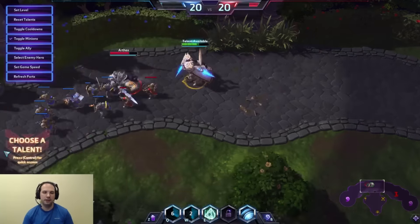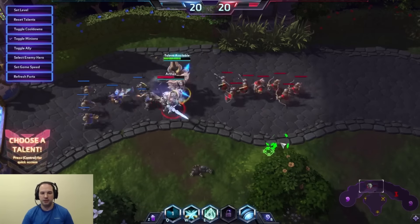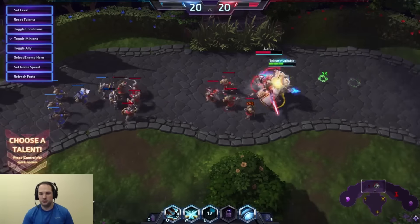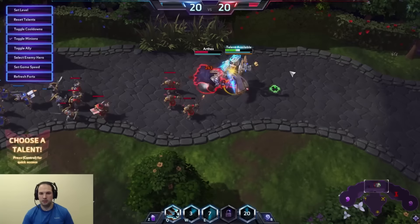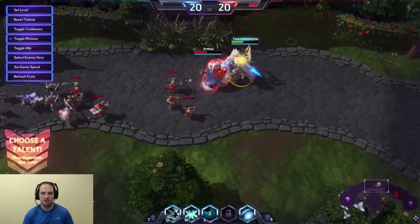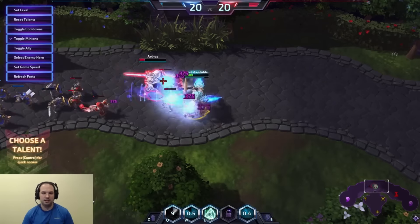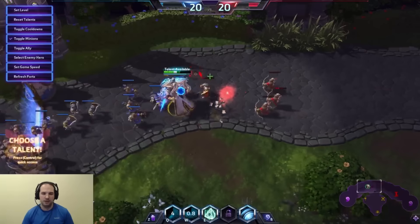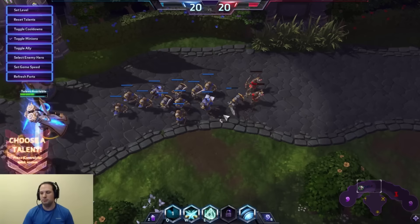Alright, good stuff. Basically it just means that if you're trying to body block, you can actually start moving ahead of time. Just a minor note: use Twinblades to cancel your attack — attack and then Twinblades immediately. Boop! That's how you get the most out of it. So this is really interesting behavior I found about Artanis. As far as I know, no other hero plays like that.